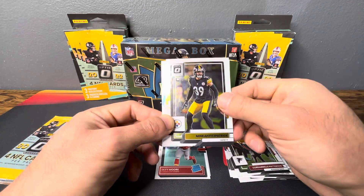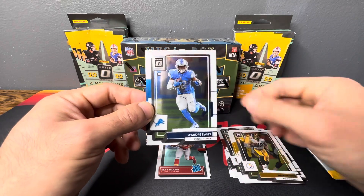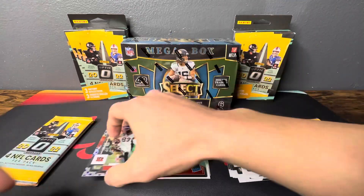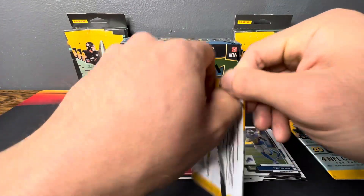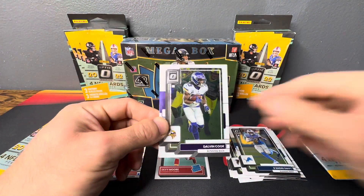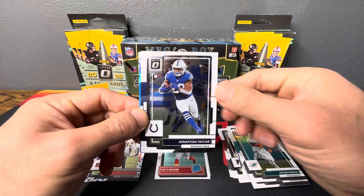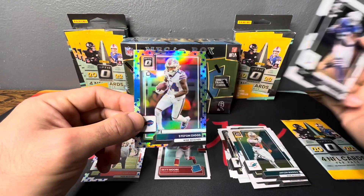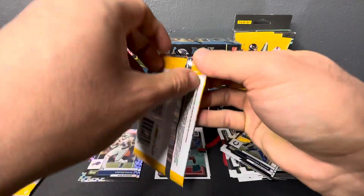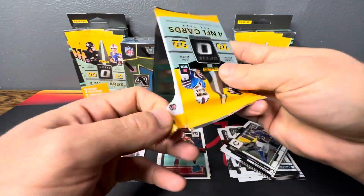Okay, our first Stars parallel. We got Minka Fitzpatrick, Najee Harris, DeAndre Swift, and Tyler Boyd. Not sure how he's doing — I'm not really hearing much about Tyler Boyd this season. And Dalvin Cook, Jaylen Waddle, Jonathan Taylor, and Stefon Diggs. Boy, he just missed that big catch yesterday too — would have put him in a really good position to try for that final touchdown.